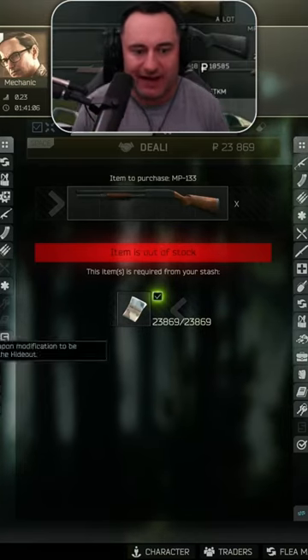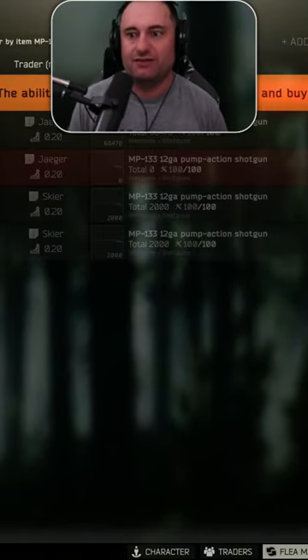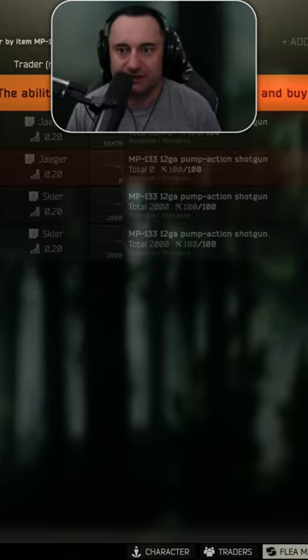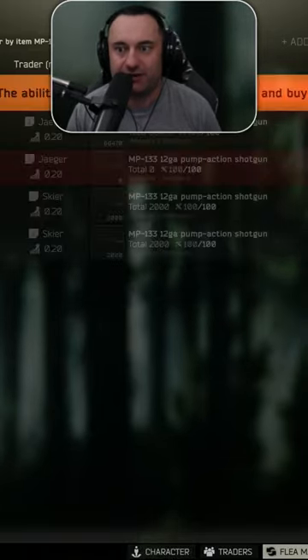Things work like they're supposed to, or they have in the past. What you want to do is get to the flea market, and you want to get there by tabbing — just tab in and out. Once you get to the flea market it just loads the same screen, but you don't have to wait for the refresh.